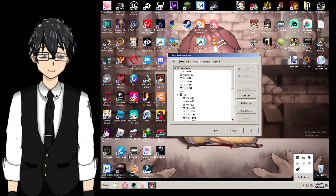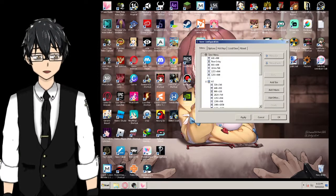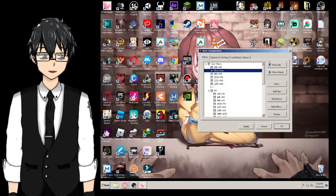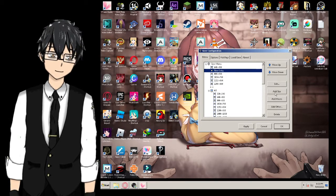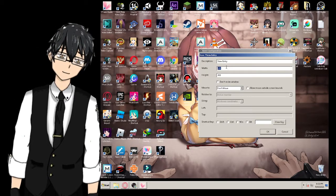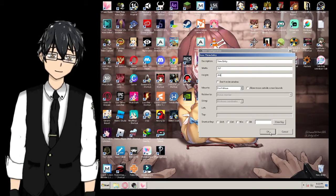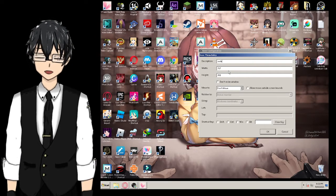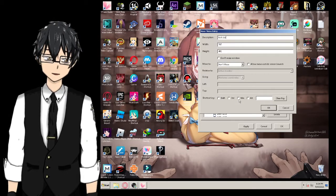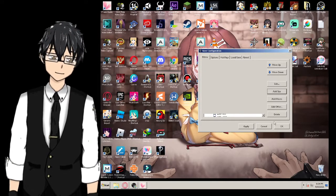Double-click the app and you get all kinds of resolutions - anything you want. These are my entries that I made. You can make a custom size by clicking 'Add Size'. For me it's 767 by 491 because I like that size - it helps me when I'm streaming. Just put any size in there. And here are the controls to activate it - I set mine to Alt+5.